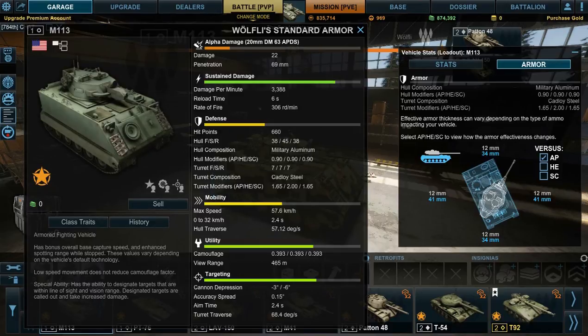Well, let's get to the stats. As you can see, the alpha damage is rather low, with an average damage of 22 and a pen of 69. It's not that good, but it's an AFV — it will get you through.